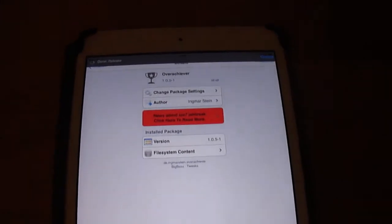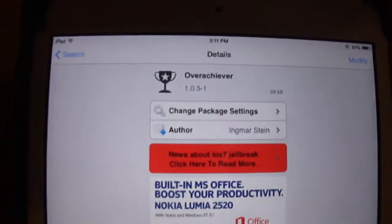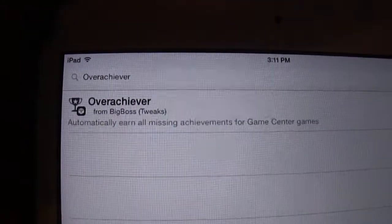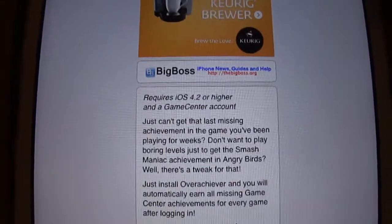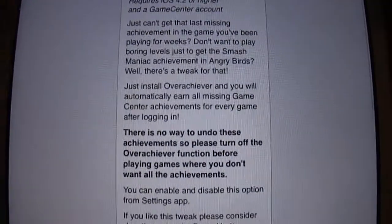Go into Cydia, let that load up for a second. It's going to download — okay, and it already opens to the page for me. So as you can see, you should go under the search bar and search 'Over Achiever' — automatically earn all missing achievements for Game Center games. Yes, it does currently work for iOS 7, which I am on, requires iOS 4.2 or higher and a Game Center account.